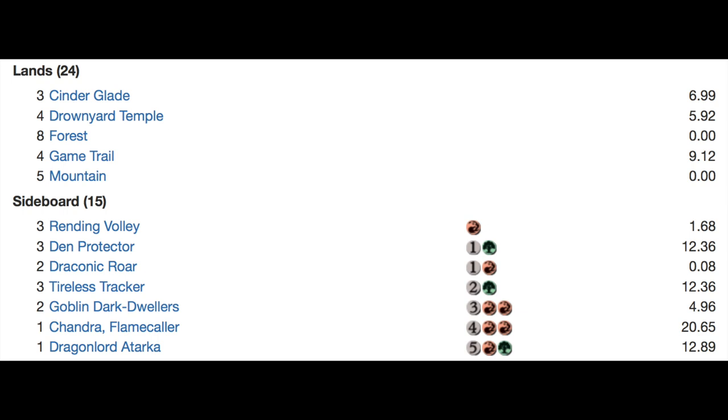Also in the deck: three Tireless Tracker, two Goblin Dark-Dwellers — Dark-Dwellers is everywhere at the GP — at least one additional Chandra in the sideboard, and there's another Dragonlord, so you could have two dragons if you want. It's a fairly interesting deck — I like it a lot. It's your traditional ramp deck, and this archetype has existed since Primeval Titan, even Force of Nature back in Beta. Very stable deck, looks fun.